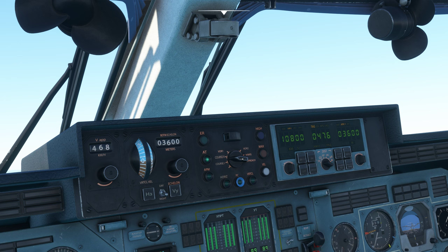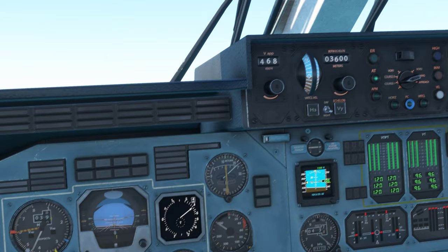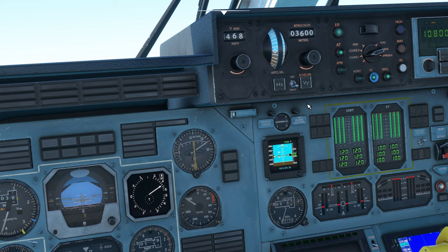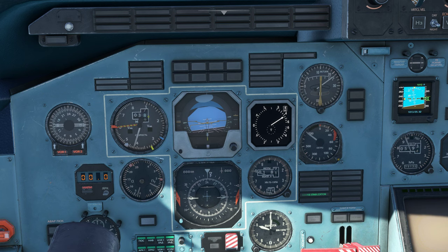We can have the VORs, we can have NAV which is GPS, or approach. So I'm going to set it to course one right now. The ER button is basically your master autopilot switch, and the APM button would hold my pitch and heading. But for now we're going to hit PC, and PC is going to make it follow whatever you have selected.